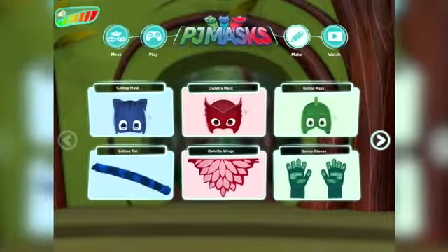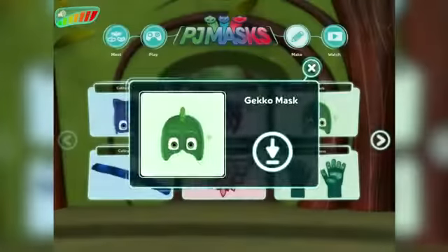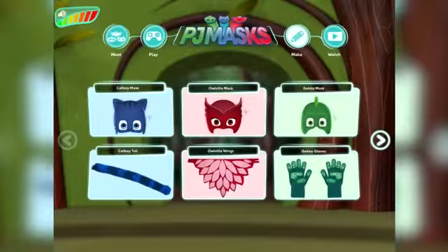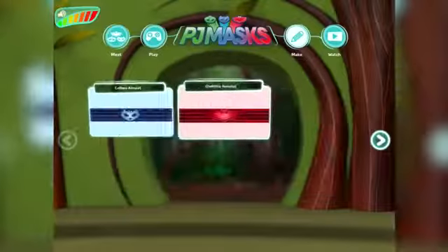If you go into Make - now I hadn't seen this before - there's loads more Make things. You've got Owlette's Mask, sorry Catboy's Mask, Owlette's Mask, and then Gekko's Mask. You can download them and chop them out, which we like doing in our family. The gloves I hadn't seen before - really nice idea.